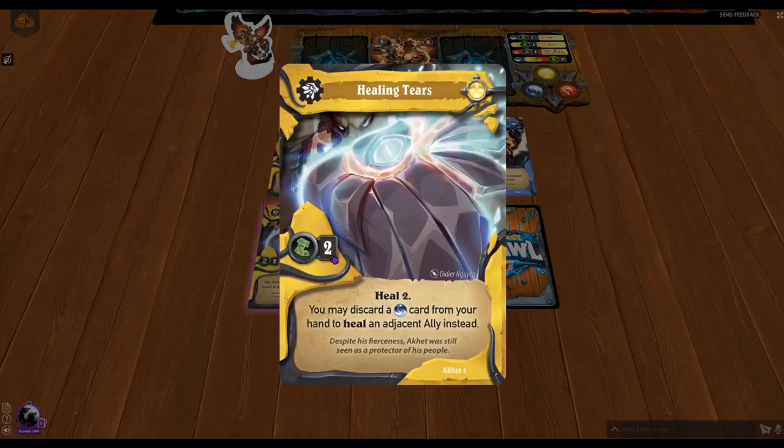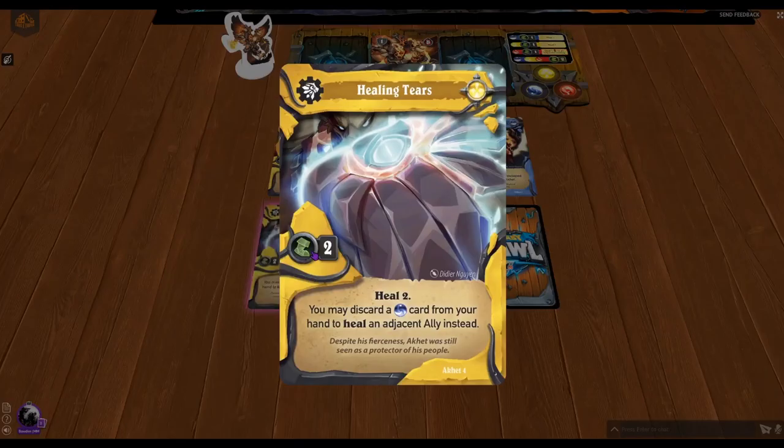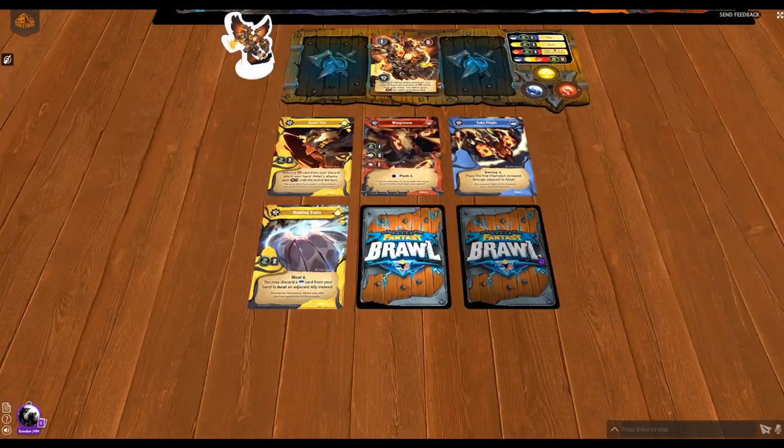Next is another skill card called Healing Tears. It gives two movement and heals two. You may also discard a blue manipulation card from your hand to heal an adjacent ally instead. But you're going to have to be discarding cards to make this worthwhile just to heal an ally. I kind of wish this just said heal two and you could use it on an adjacent ally, because requiring adjacency and a card discard is going to be hard to pull off consistently.